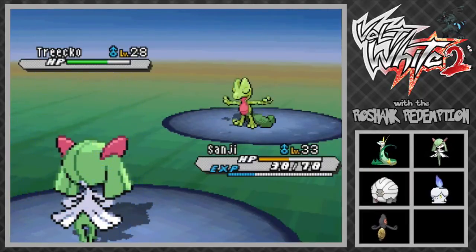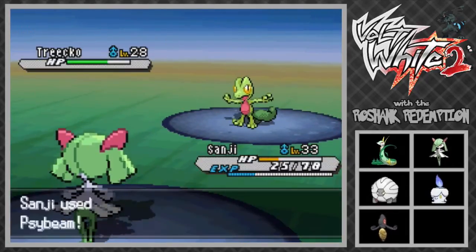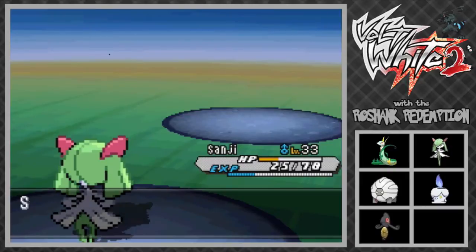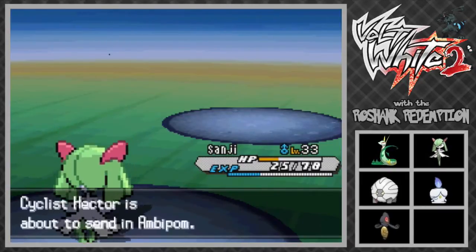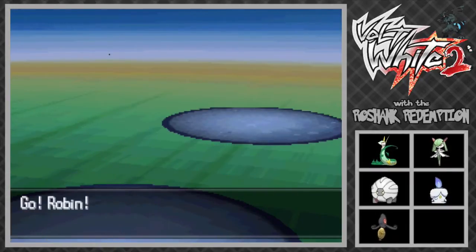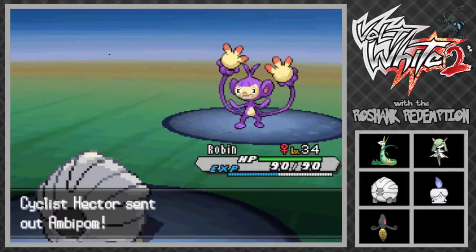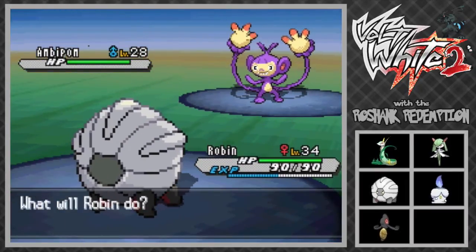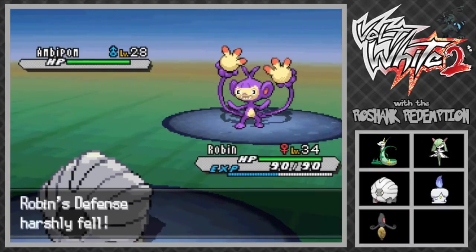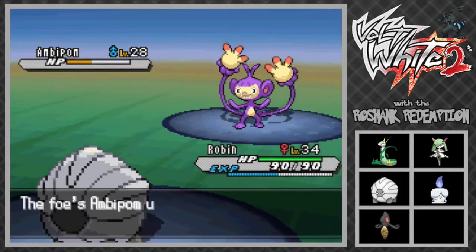Quick attack - that's not gonna do anything. Considering that we have terrible physical defense, that really didn't do much. That is a dead Trico. I'm not exactly sure where this dawnstone is but I know it's somewhere around here. Ambipom - Robin, you handle this. As crazy as it sounds guys, we only have one more team member to add and we're only around 10 episodes in. I don't count my episodes so I'm not sure exactly what episode we're on. I tend to do batch recordings - I like to sit down and do at least two or three at a time.